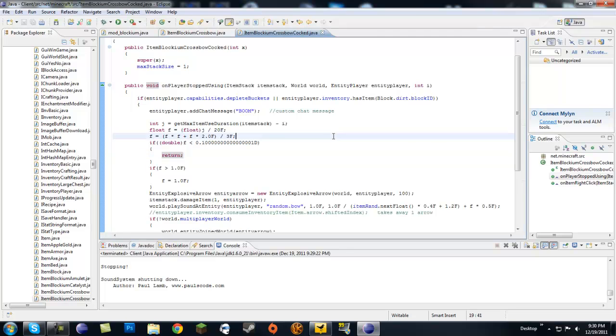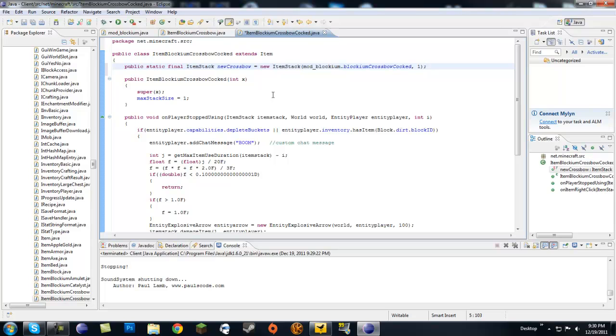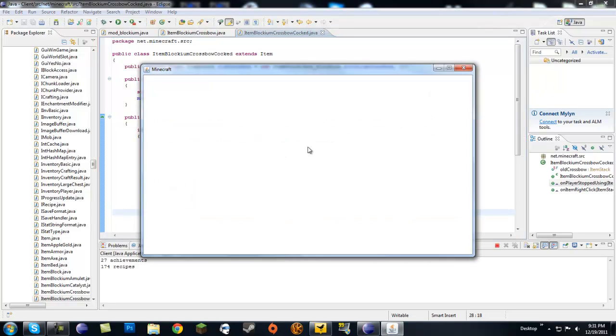Let's go back to our crossbow cocked class. We're going to copy the item stack code again and paste it into the class — not in any method, but after the first opening bracket. Let's call this oldCrossbow. We're going to return, instead of blockiumCrossbowCocked, just blockiumCrossbow. So this is our old crossbow. Where it says return itemStack in onItemRightClick, we're going to return oldCrossbow. Let's play this again — hopefully this will work.